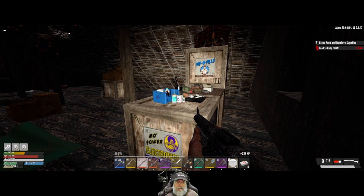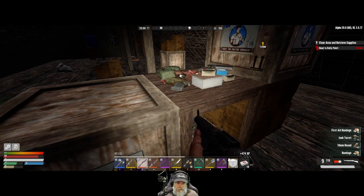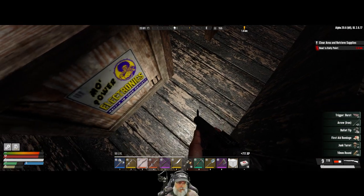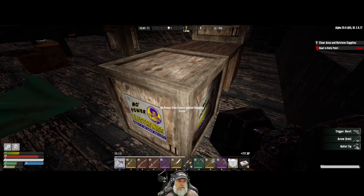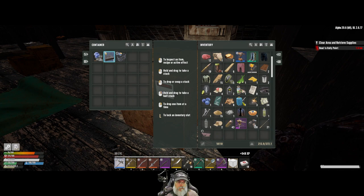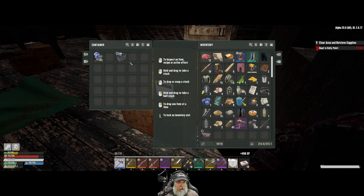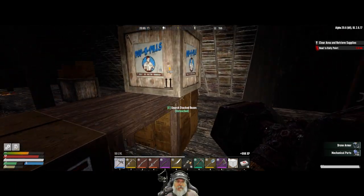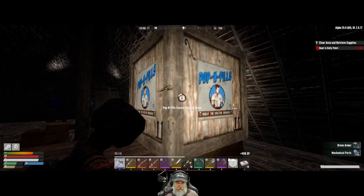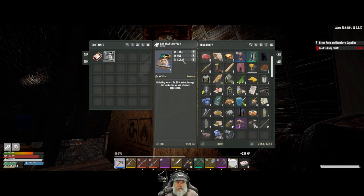Let's see what we got here: bandages, junk turret, some bullets and stuff. Why don't we learn this — yeah, why don't we learn that. We got some drone armor too; I don't know if we already had that or not, I'll have to check Roberta. There we go — there's some research data.